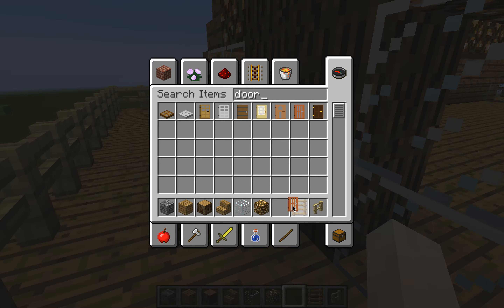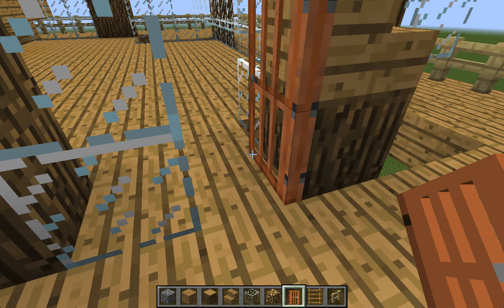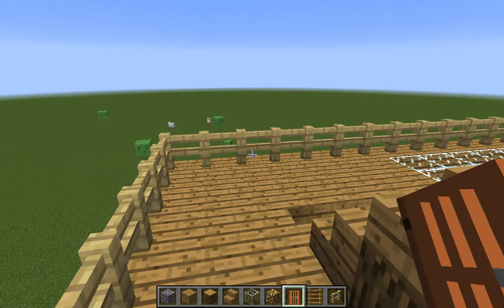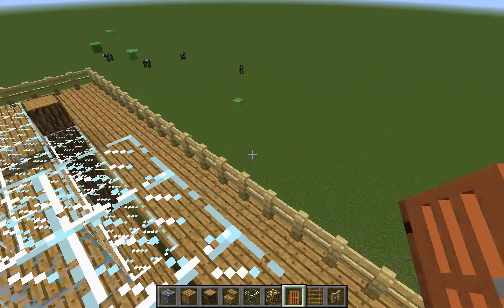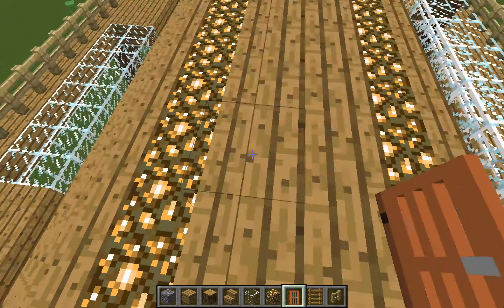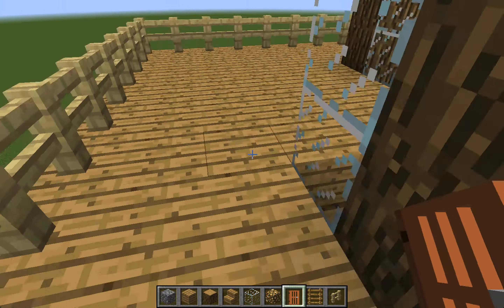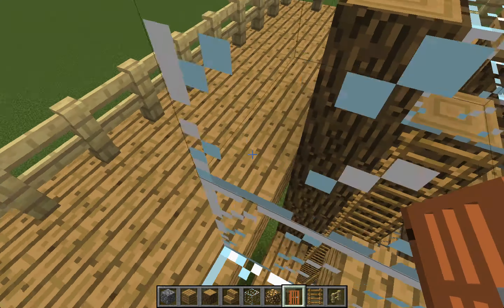I'm gonna try a new type of door. Wow, that looks cool — I'll take it. So I added a deck and you can now go on the top of your house. It looks awesome and it's also lit up at night.